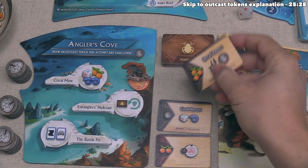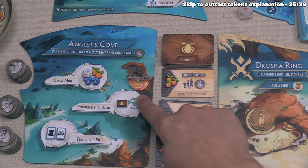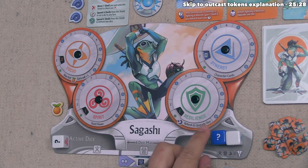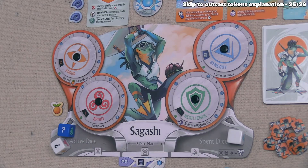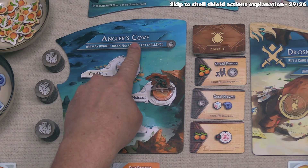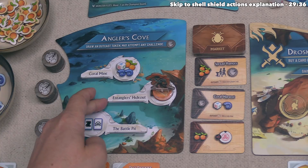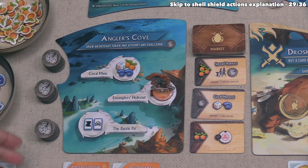After that we refill the Market, then refresh a number of dice equal to our current Resilience trait — which is one — so we move one die from our spent area to our active area. So far this has been a great turn, but now we have to activate the Angler's Cove action. The downside is we must draw an Outcast token.